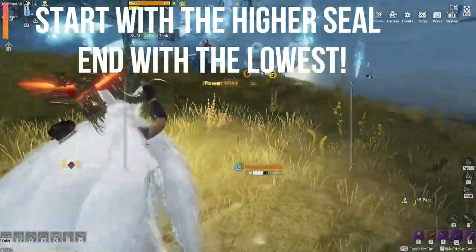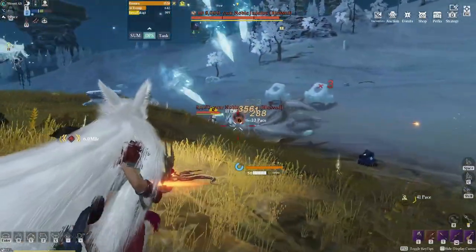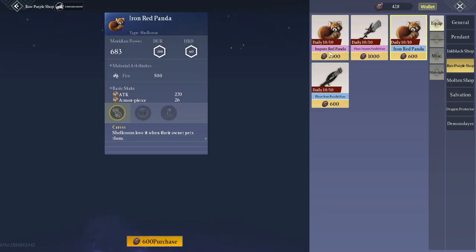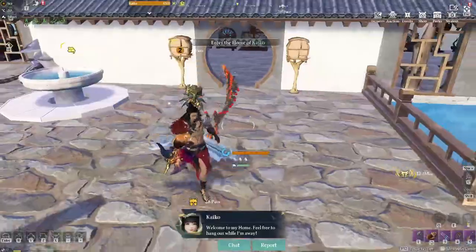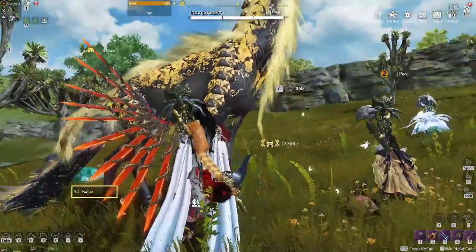Got bored of how you look? Change your race and appearance by clicking this button. When breaking seals on monsters, start with the higher seal first and end with the lowest — that will do more initial damage to the beast. Make sure you prioritize crafting a shell coon as it will aid you in battle.